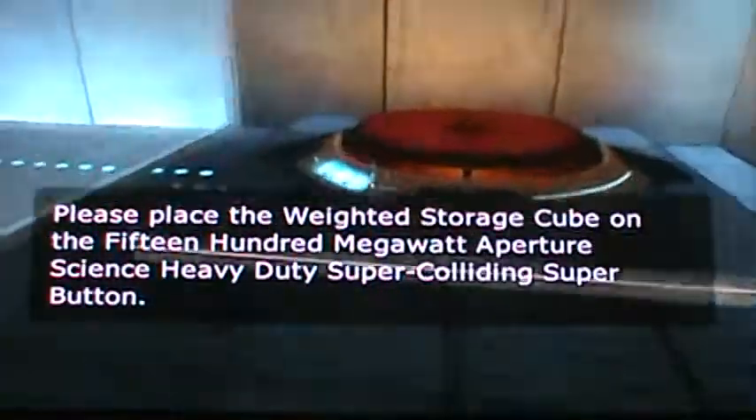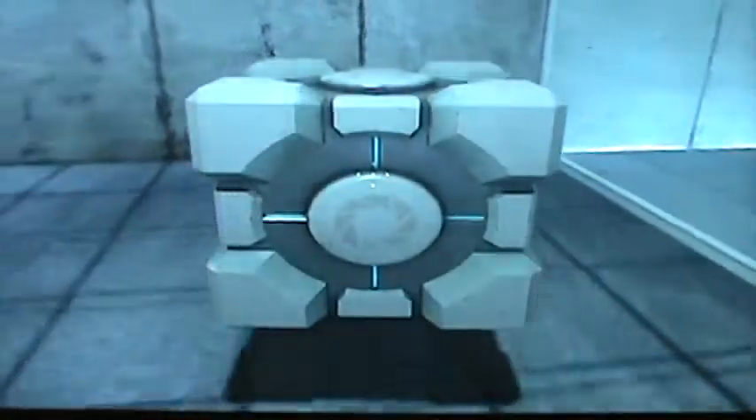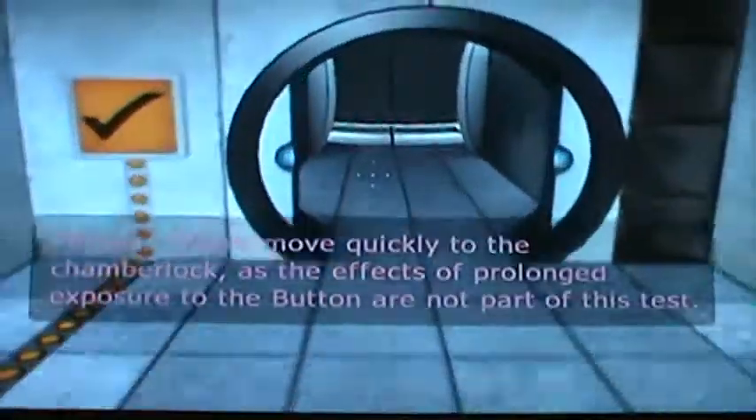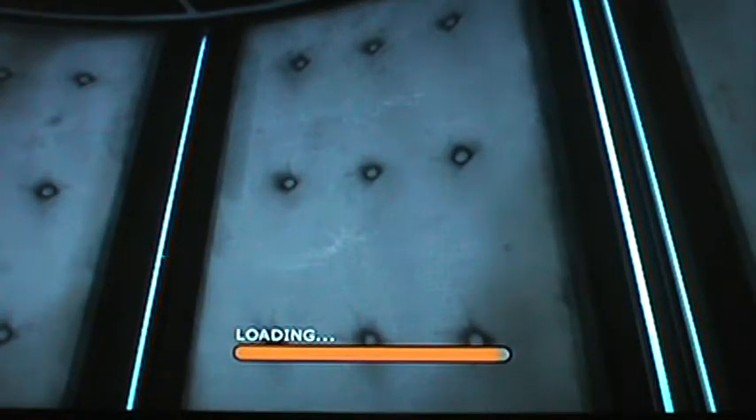'Please place the weighted storage cube on...' Alright, what you do - you wait for the portal to go one more cycle, then grab the cube, walk out, put it on the button, walk out. 'Please move quickly to the chamber' - go in and go in. The events and prolonged exposure to the button are not part of this test. This is story mode - single player. After you're done with the chambers you go to the menu screen - that's for achievements, it doesn't really have anything else.